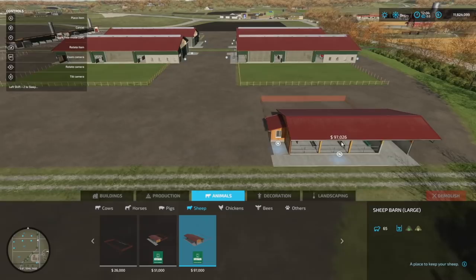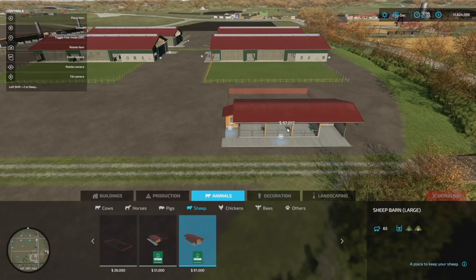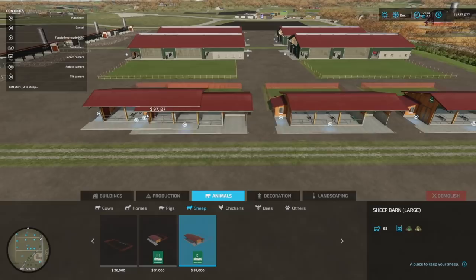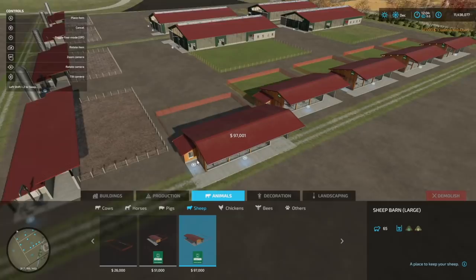Now all we've got to do is place down some areas for the little baby sheepies. Green is in, by the way. What I want to do is maybe four — two, three, four straight down the line. We don't need to actually get into where the animals are themselves, so this should be pretty simple. One there, then kind of line up here — two, three, and four.